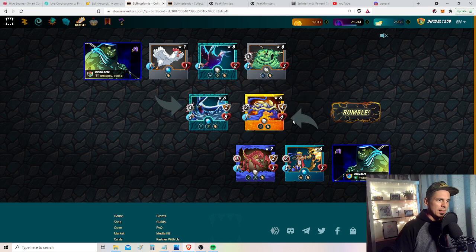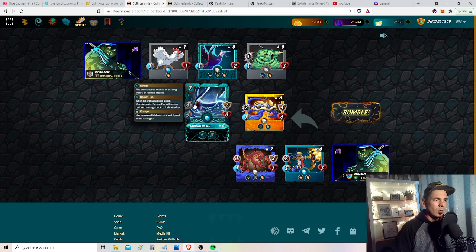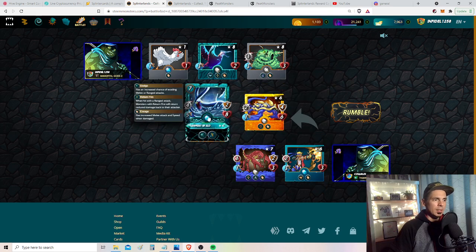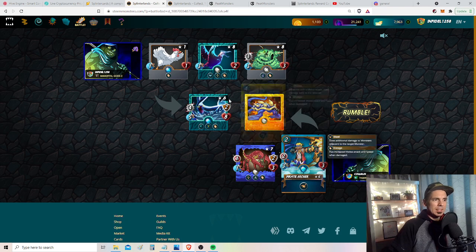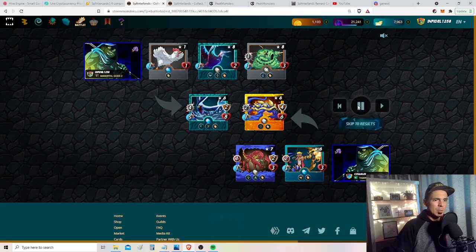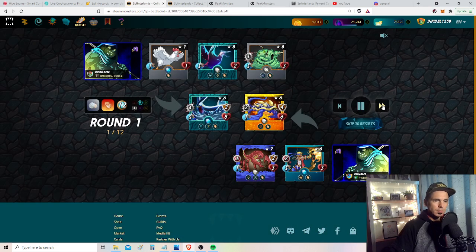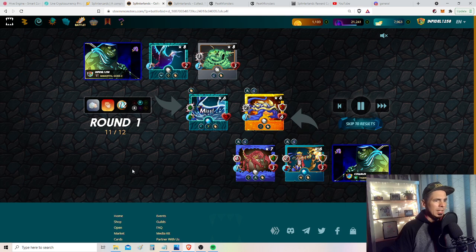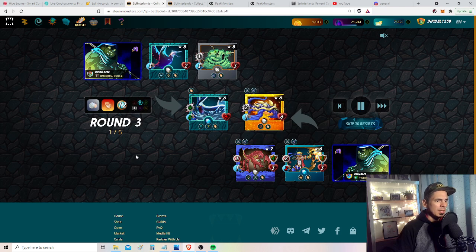Once I go into enrage, the likelihood that he's going to kill me is zero. I don't think either of these will hit me once I'm in rage. Mathematically it'll be possible, but I doubt it. I'm a little worried about blast ruining my setup or getting to my albatross. But look - I'm at eight speed and he's at one. Look at the misses - miss, miss, boom, dead.